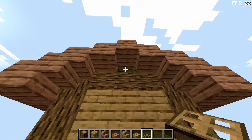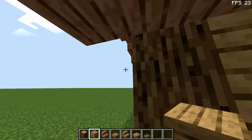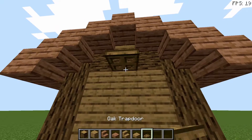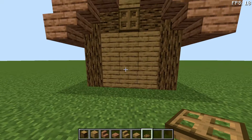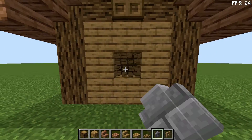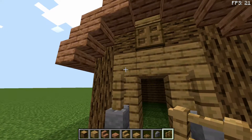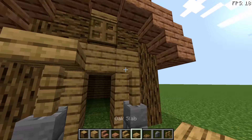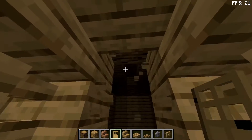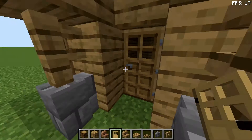Now that the roof is done, we're going to come in here and place one oak plank just there. We're going to come around to the back and place one just like so, then place a trapdoor here at the front side. Then you're going to knock out a hole for your door, place two stone walls, an oak fence, and two oak slabs with one door just like that.